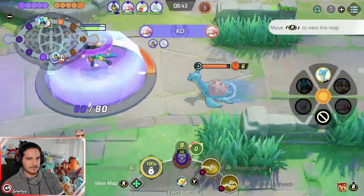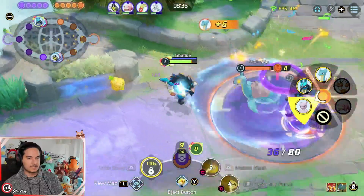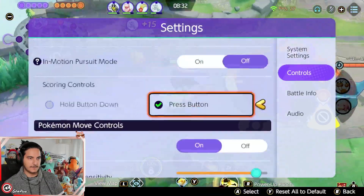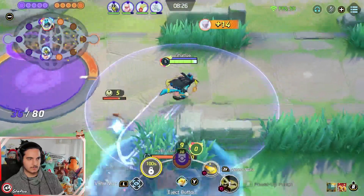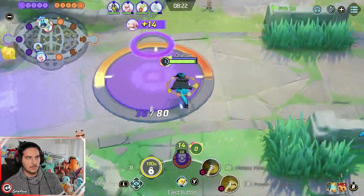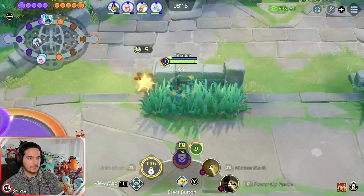The one important thing about when you play against Mewtwo is Mewtwo gets stacks when he auto-attacks you. When he charges his stacks, he gets his mega-form. The only way he gets mega-form is by auto-attacking you. So try to avoid fighting him.